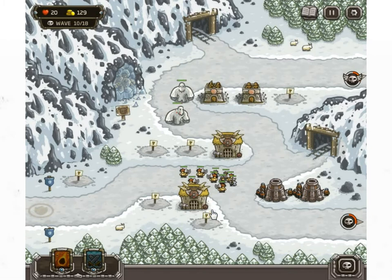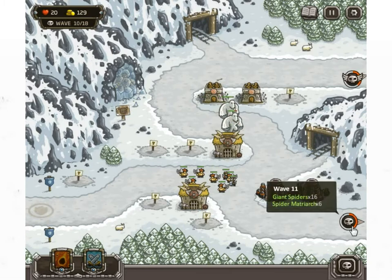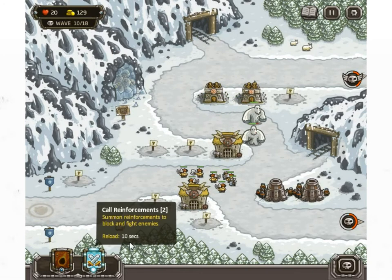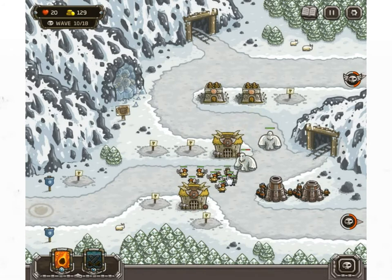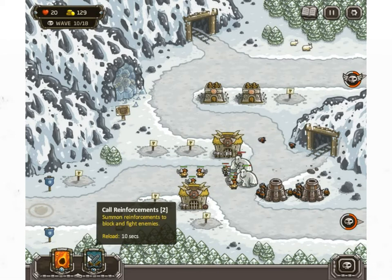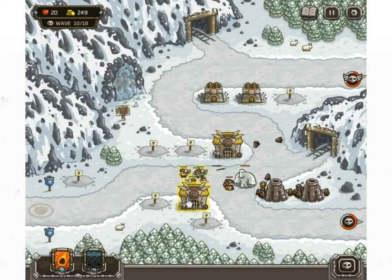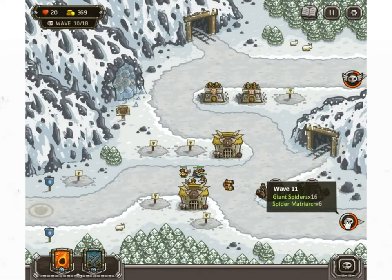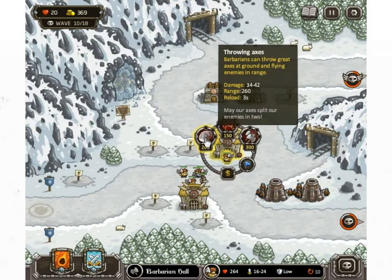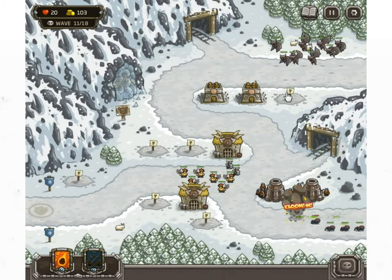I'll try to get them as close as I can and then call in this one. 24 and oh, that's a lot. Go on, start the fighting — yes, go Barbarians! Except the Yetis are very strong, they clear out the good guys quickly. These will also help to take out the gargoyles. Maybe we can get another archery tower here.